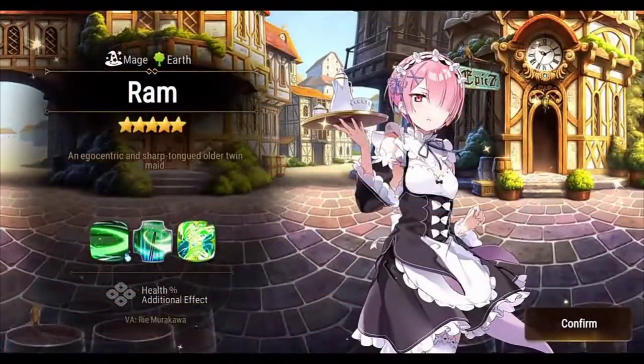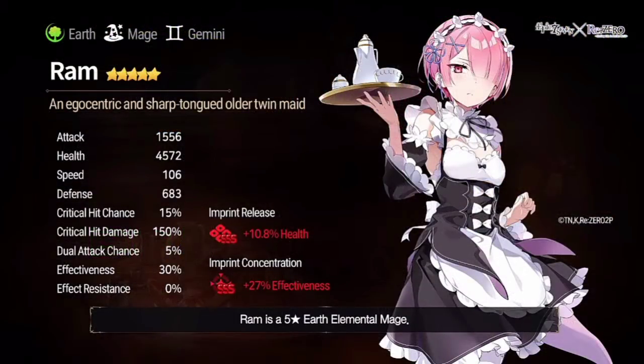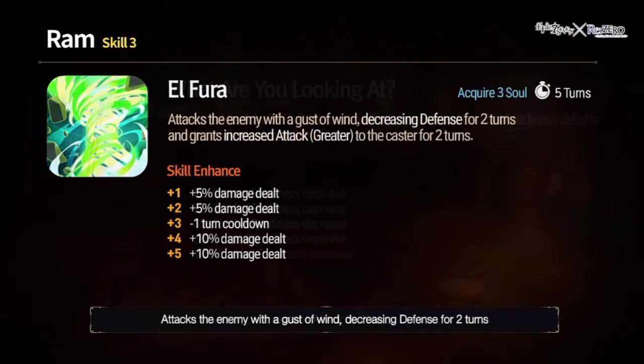Now for Ram — she's an Earth Mage, free when you log into the game. We'll probably get triple S memory imprint as well, that'd be real hype. Her attack stat is insane. Defense is really high but health is quite lacking, speed a bit low, effectiveness 30% — not bad. Memory imprints give health for the team or effectiveness for herself. Passive: attack increased by 30%, and the effect of decreased combat readiness debuffs inflicted on the caster is reduced by 100%.